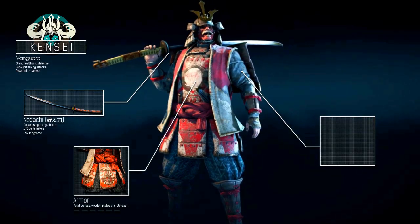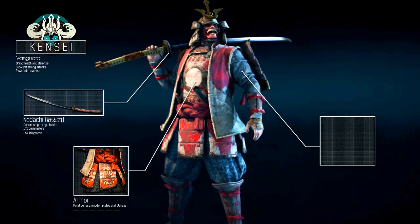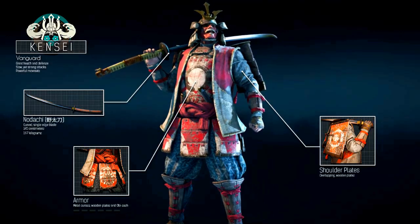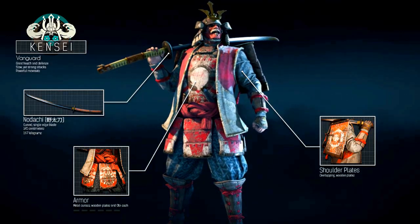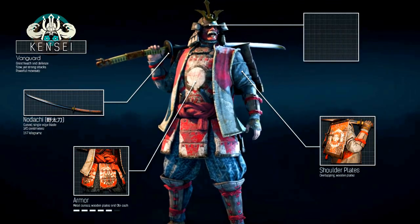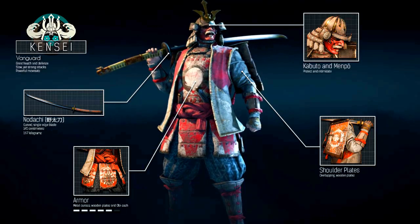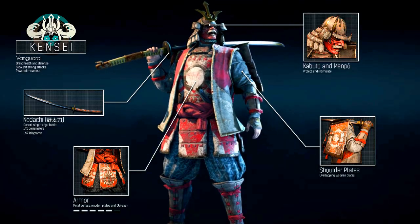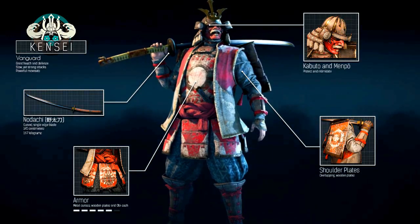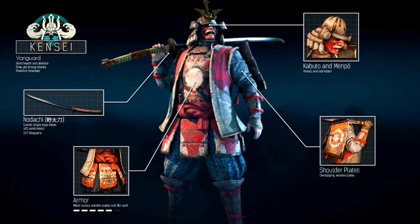The armor of the Kensei consists of a solid metal cuirass with a dragon head on the front and wooden plates hanging from his or her shoulders. Underneath he or she wears an obi sash or rope and light leather armor. On the head he wears a kabuto or helm, and a menpo or mask, primarily to protect but also to intimidate. This altogether gives him or her five bars of health, which is very good but definitely not the biggest health pool.